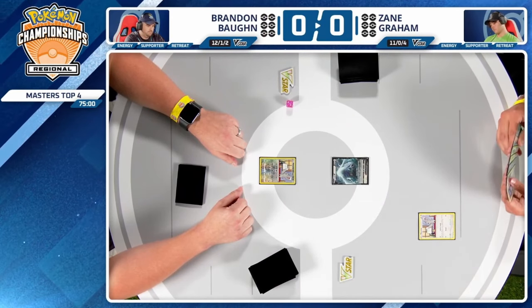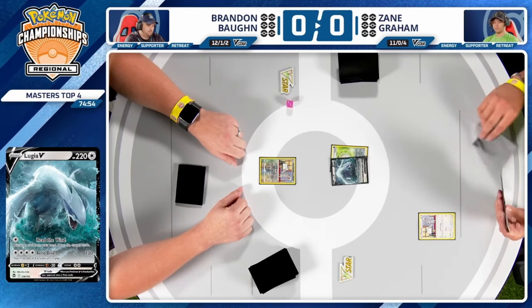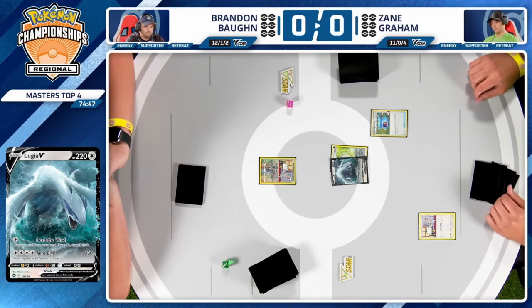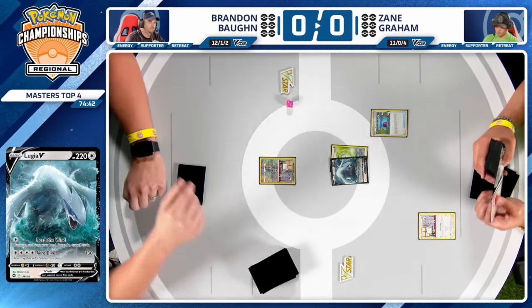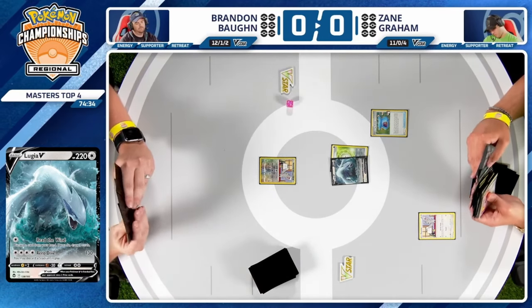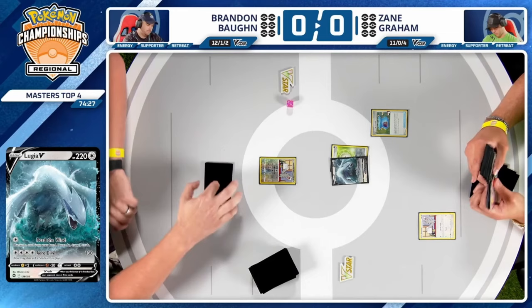It's going to come down to: can it get that turn two Summoning Star? There is going to be that V Guard attachment — that can protect against some math. For example, if your Lugia V does not evolve, it will protect it from an opposing Tempest Dive. We're going to start flipping — expect to see a lot of coin flips through this series, and it does flip a tails.